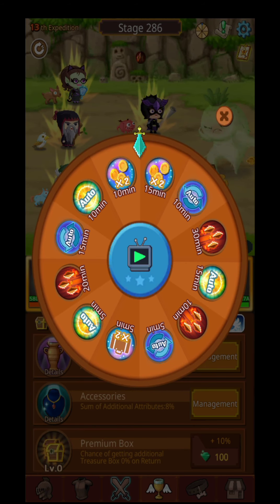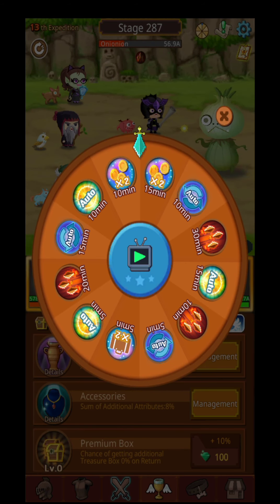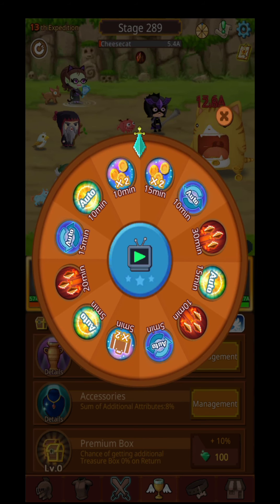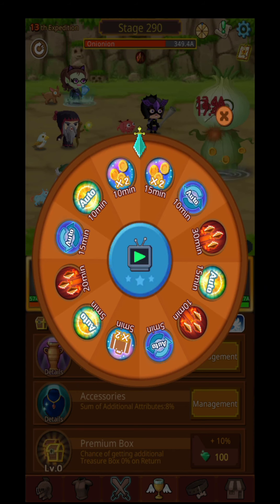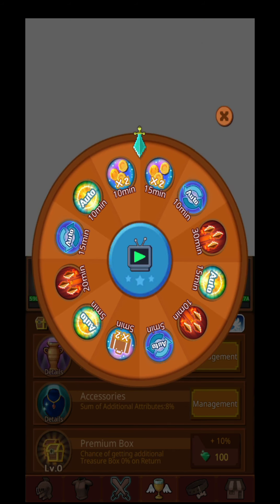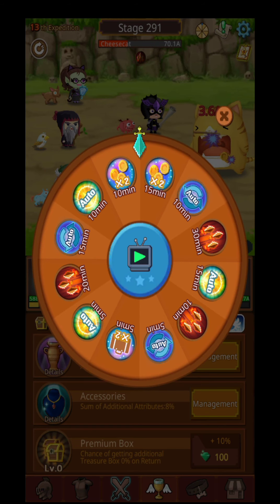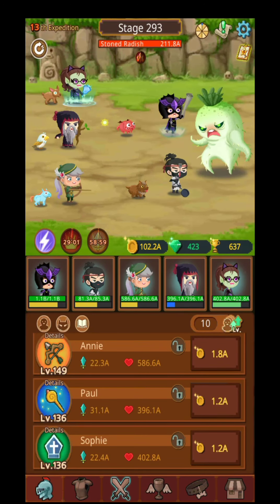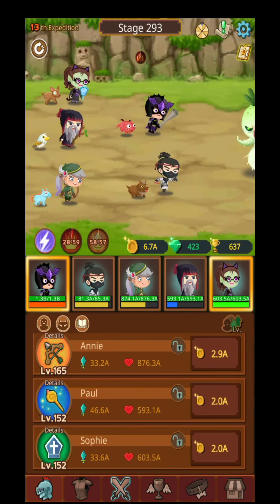This is the wheel of fortune — you can watch some ads and get different kinds of rewards. The game speed gets increased, and it will automatically level up your heroes if you get that specific buff. You will multiply your points for the next 20–30 minutes — different kinds of bonuses for you to choose from.